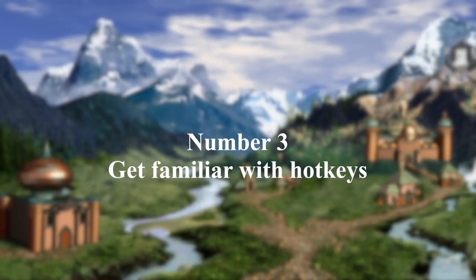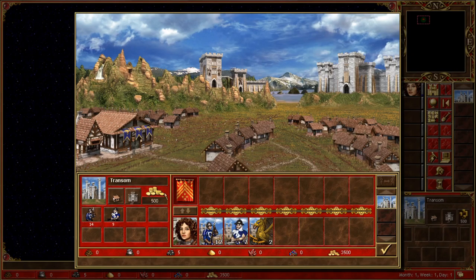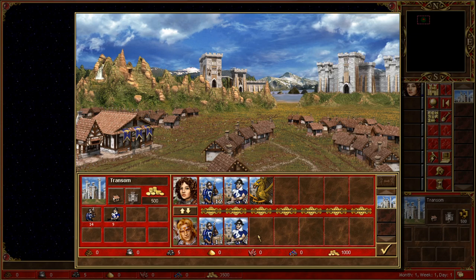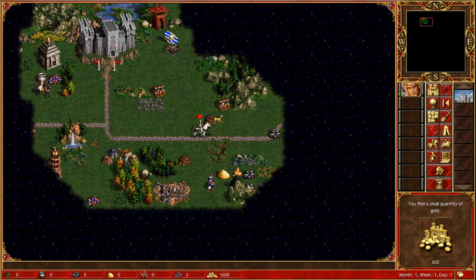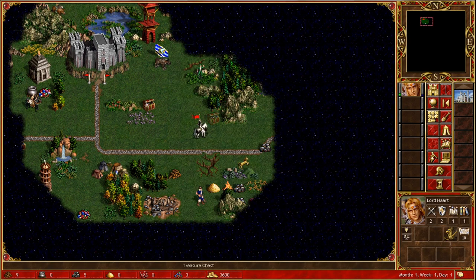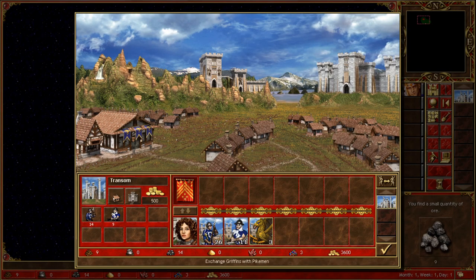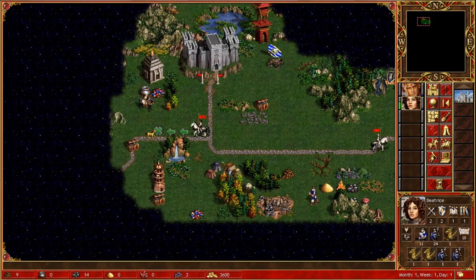Number 3: Get familiar with your hotkeys. Being able to reduce time doing time-consuming things like manually transferring your units from one hero to another, or individually creating one-stacks before entering battle, does make you a better player in that you are being effective at managing your time. Managing time is a key factor when you are playing with a time limit. With the HD Plus mod, new features are added to make transitions smoother. The necessary tools for playing the game in a way that demands less micromanagement were not there in the past in the same way they are now.